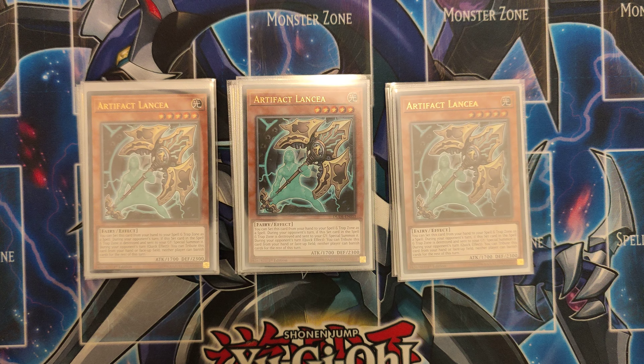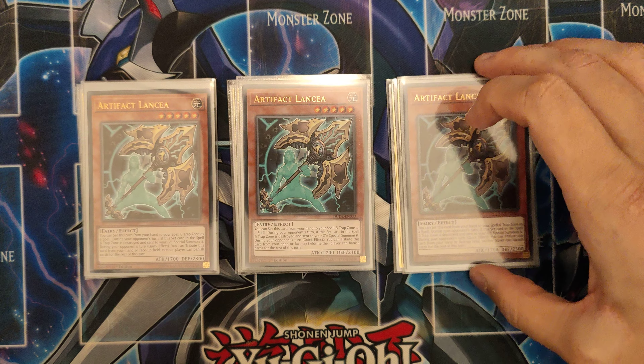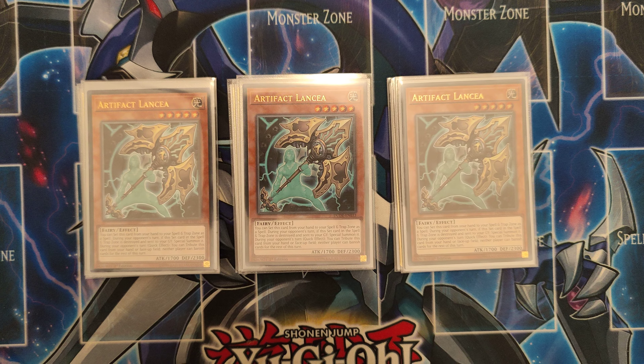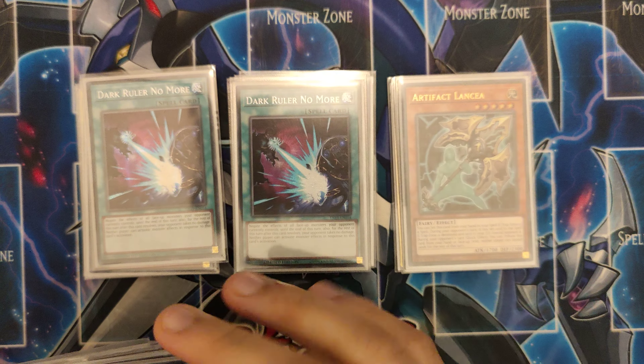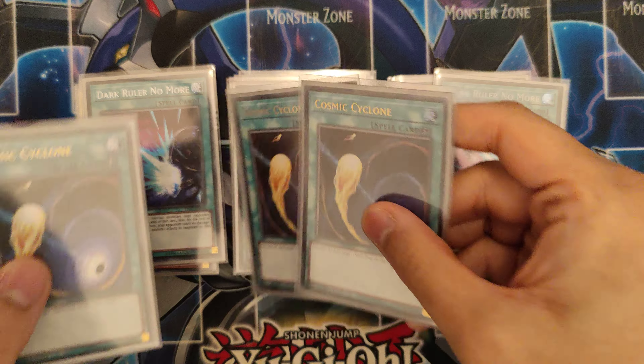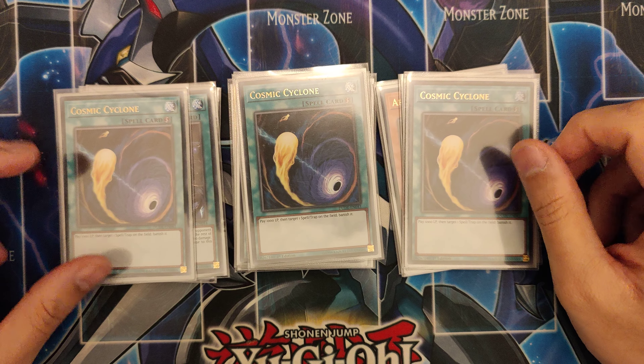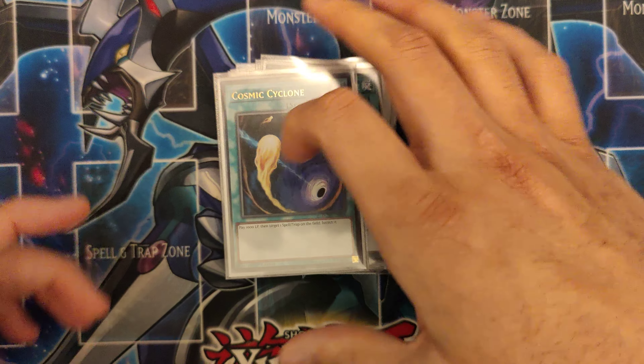And of course the new adventure card — Water Enchantress. She's got to banish herself to do it, but dropping this in the standby phase is good. Dark Ruler No More for breaking boards. And then Cosmic Cyclones because Skill Drain is a thing, and three of them are good. Also Scythe — I think this format is going to be a lot Scythe heavy, with people turboing Scythe decks.